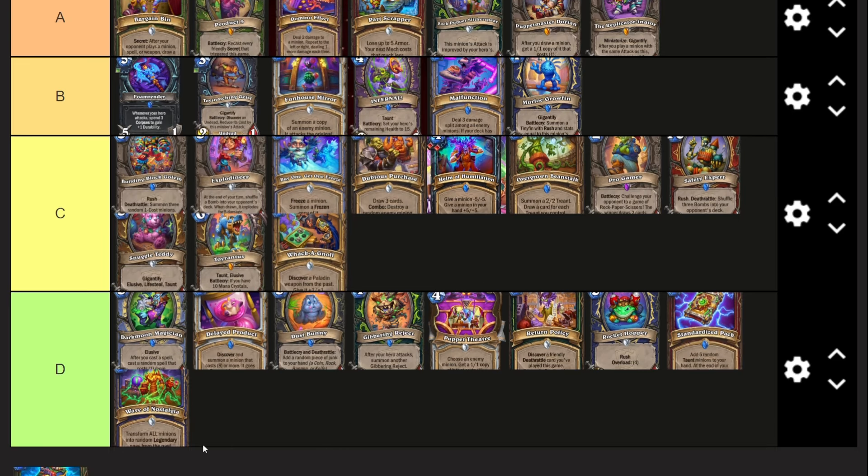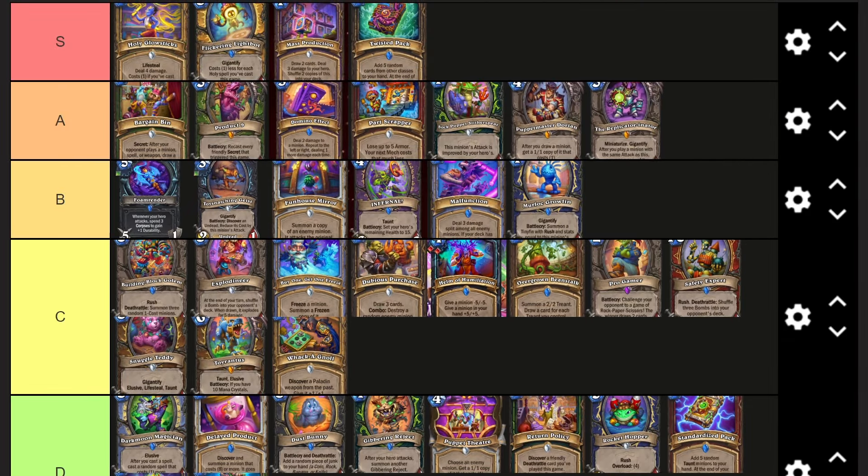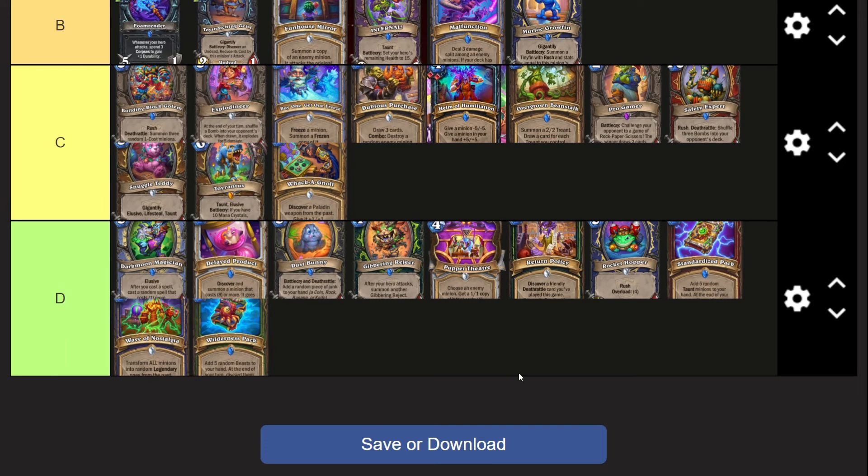Wilderness Pack is of course terrible - one mana, get five random beasts, at the end of your turn discard them. Don't run this in Reno Warrior or Reno Hunter. Don't get baited - it's just not a good card. The only use is with Finley in Reno Hunter, and even then you could turn off your Reno which is really bad. So just don't do it.